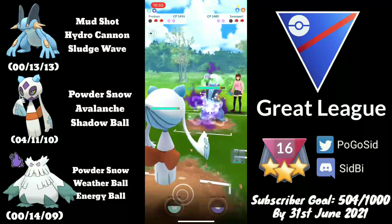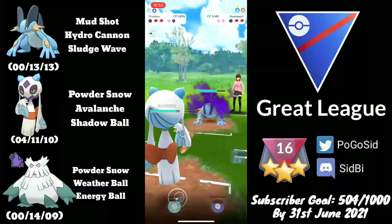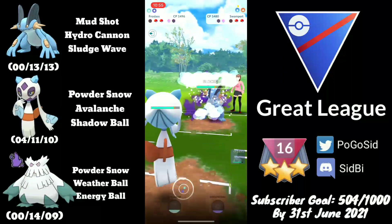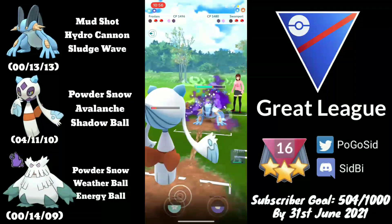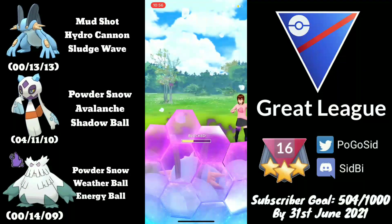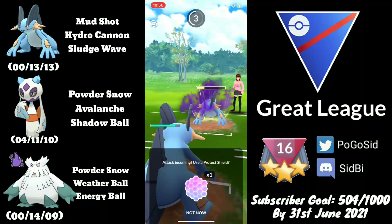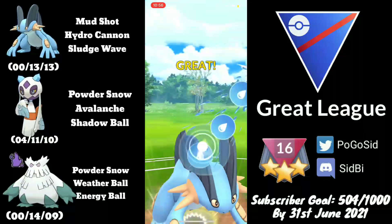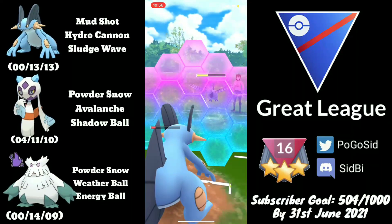Skarmory comes back in and takes a lot of damage from the Weather Ball coming from a Shadow, putting it into Hydro Cannon range. They swap into their own Swampert and I swap into Frostlass. Frostlass can't survive one Hydro Cannon so I invest a shield — Avalanche will pressure Swampert's shields. Swampert farms a lot of energy, but we pressure their last shield. Since Skarmory is in Hydro Cannon range, all I need to do is not shield so Skarmory can't get to two Sky Attacks.